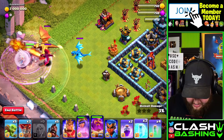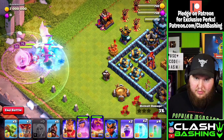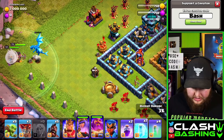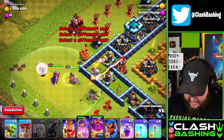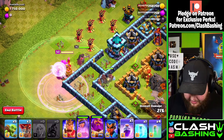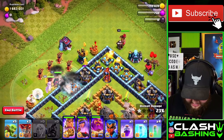Throw the healers and warden, then let the queen start working on the dragon. Freeze when needed — be careful with the timing. From what I've noticed, you can get through without using the queen's ability or warden's ability and be fine. After the electro dragon, let the queen work up and then run in a few hog riders, raging to get them through along with the queen.